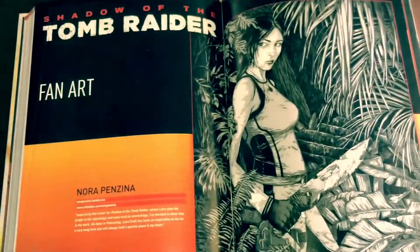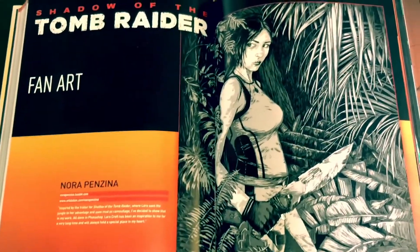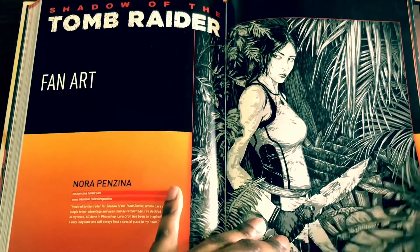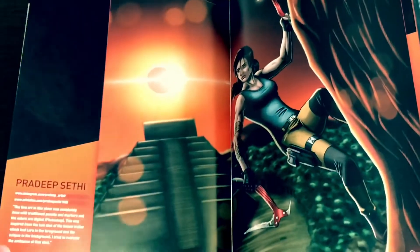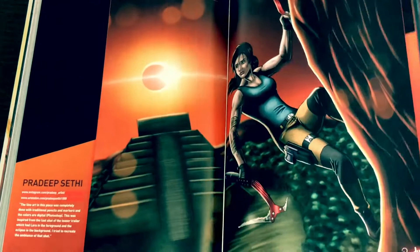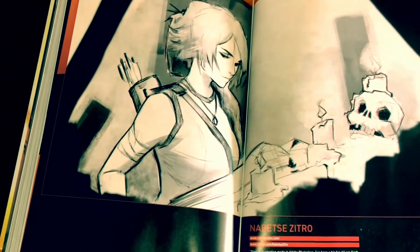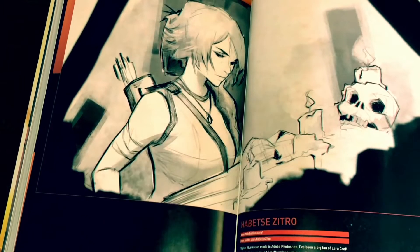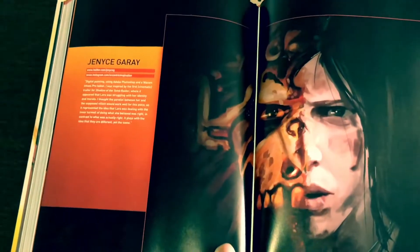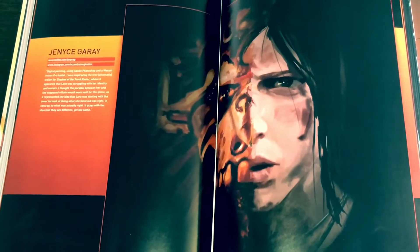My favorite part of the book is the fan art section. First up is Nora Penzina with a really detailed, enthralling portrait of Lara Croft. Then Pradeep, whose colors, detail, and background are exceptional. Next is Nebitze Zero Toro with an interesting black-and-white drawing — I love that contrast. And from Gins Caray, a really cool image with half skeleton and half Lara Croft face, with impressive shading and texture work.